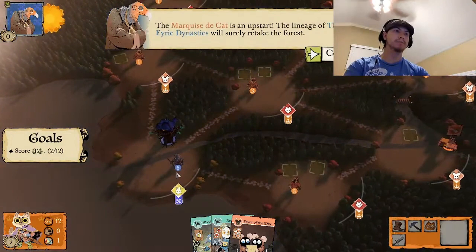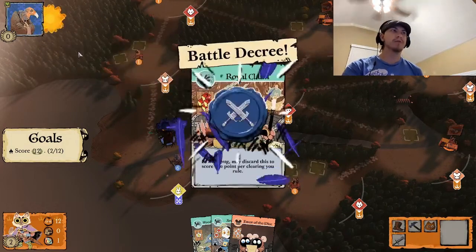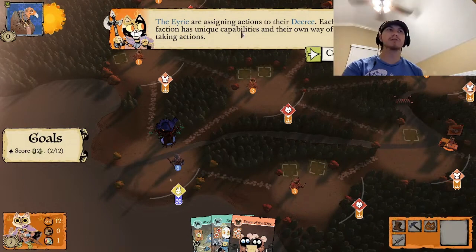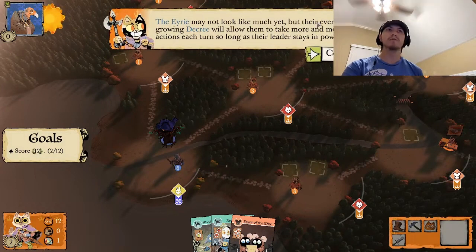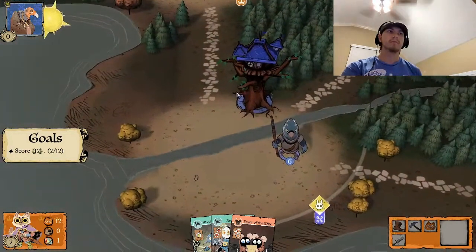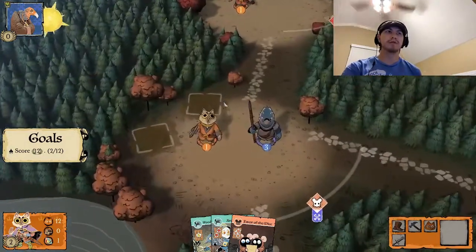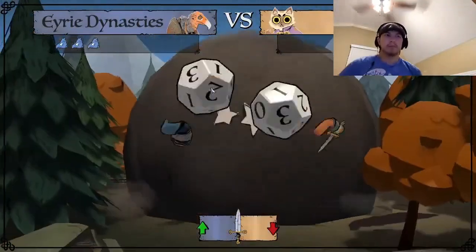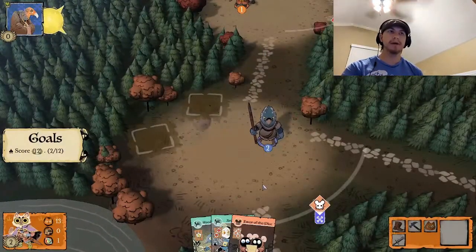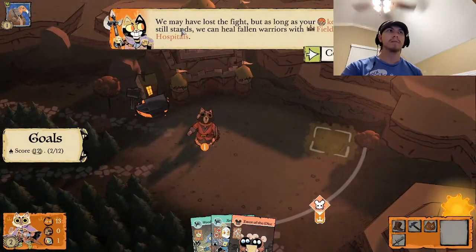Now it's the Eerie's turn. They're putting cards in their decree, which we'll learn about later. The Eerie assign actions to their decree, and their ever-growing decree allows them to take more and more actions each turn — so long as their leader stays in power. They're recruiting more, then moving over here. They found the weak link in our defense — three to one. They're going to beat me up, but I killed one of their guys too. They also built another roost, so they get another victory point — they get victory points each turn as long as they have roosts.